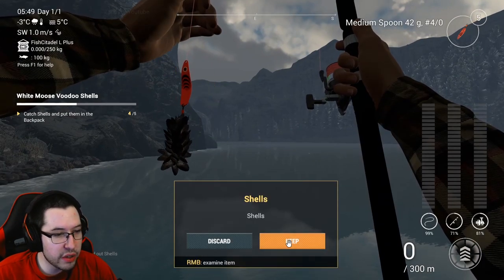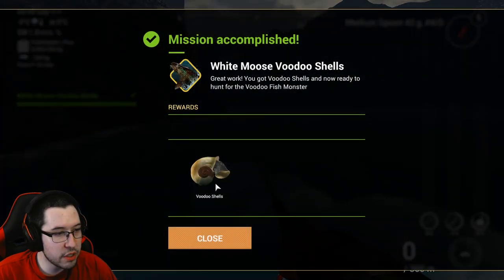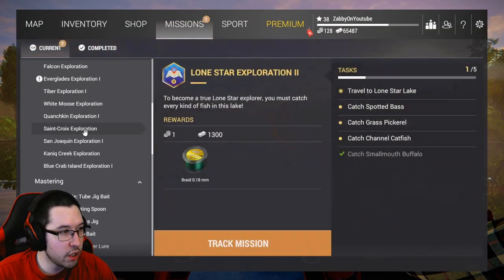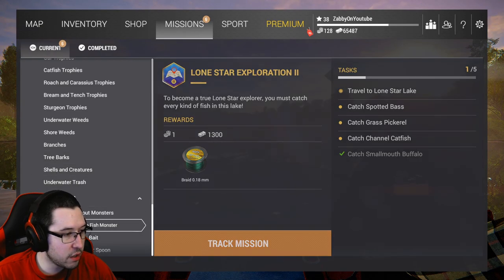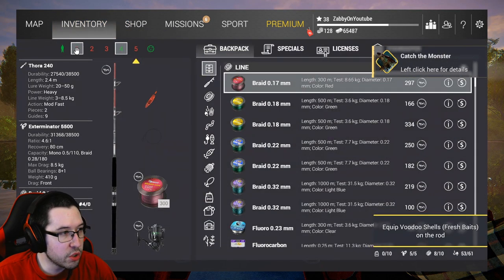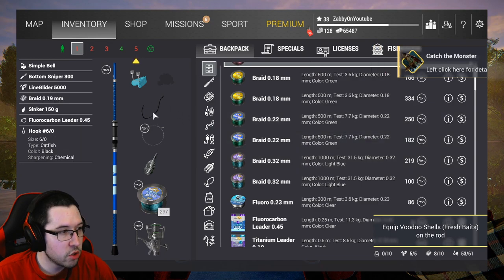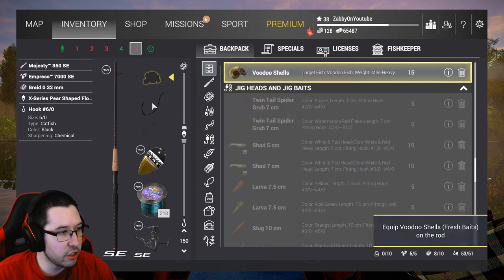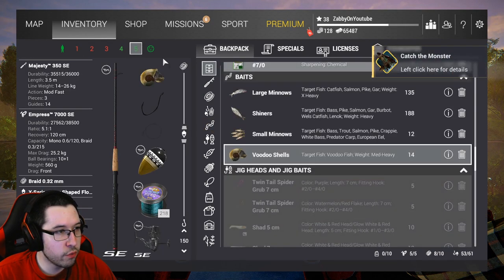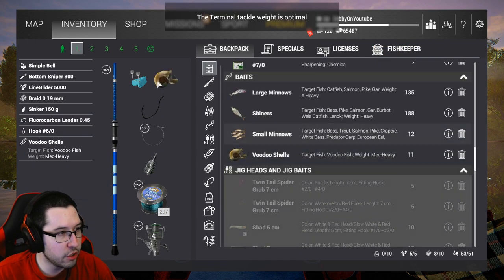There is the final shell. We're going to go ahead and get the first part done — we got the voodoo shells now. Let's equip the mission again. It's going to say equip voodoo shells to telescopic or match rod. We're going to be using bottom rods as well. So let's throw voodoo shells on there, voodoo shells on there, voodoo shells on there, and voodoo shells on there.